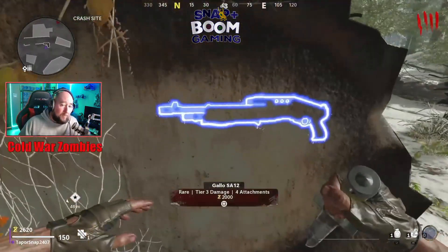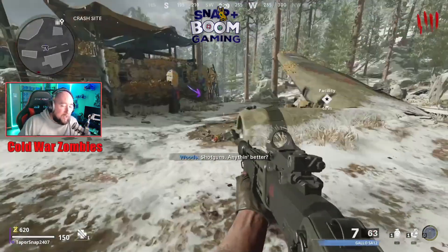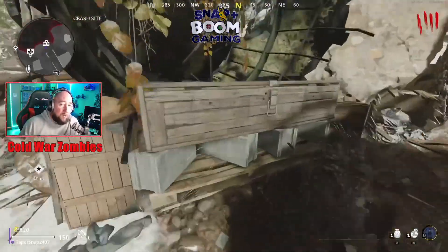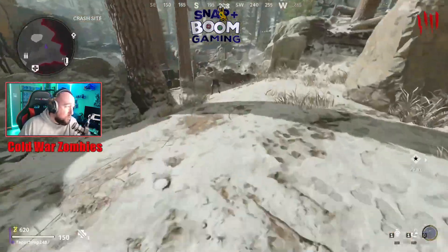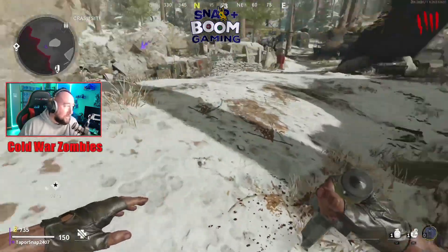I like to buy a gun early — there's one easter egg I'll show you how to unlock because it gives you simple weapons, or you can buy one out of the mystery box. It's 950 points and gives you a random weapon. The rarities go from red, which is your basic entry-level gun, up through green, blue, purple, and orange (legendary).